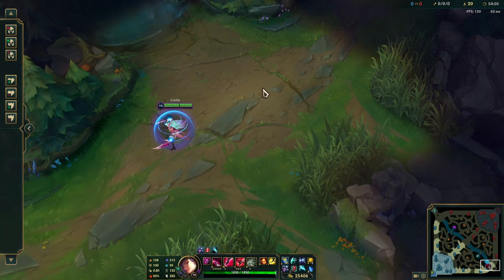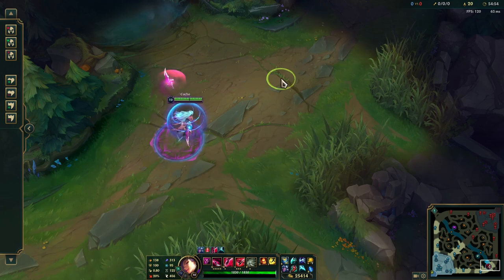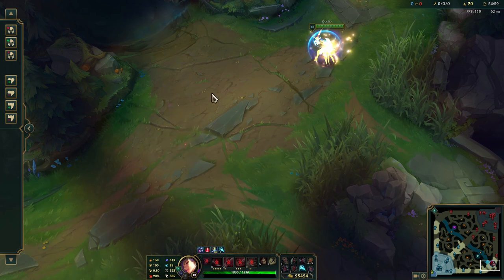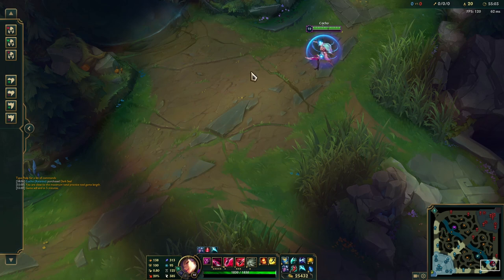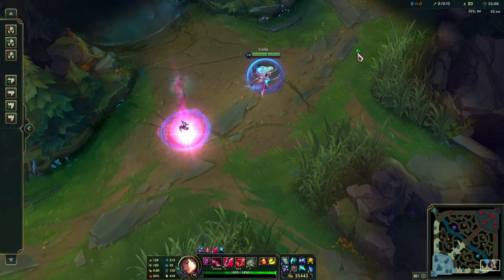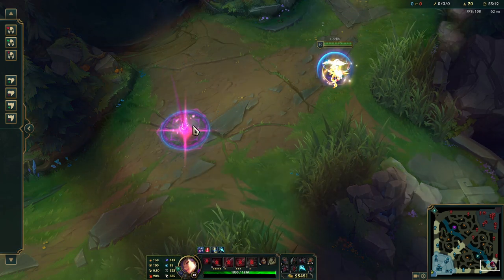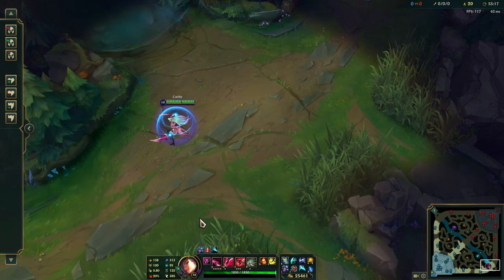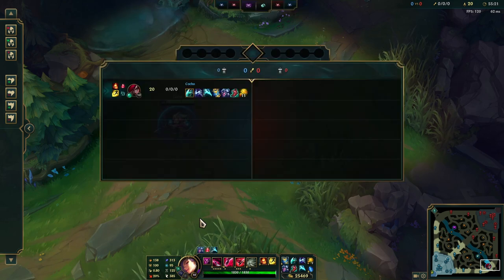I thought this trick was patched out but it actually isn't. You just go slightly out of E range, E on yes, and then flash. Watch - flash, bam, it works every time. You just want to get slightly out of E range, E on yes, and then flash. How useful is it? It'll be a pretty cool escape - definitely a clip if you can pull it off.